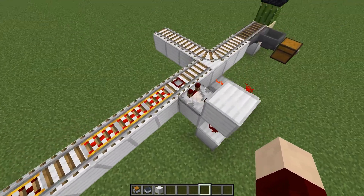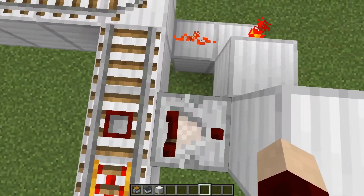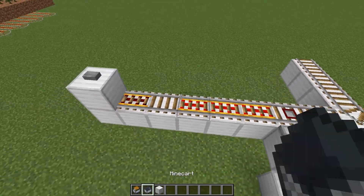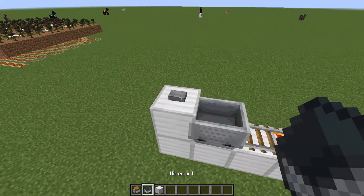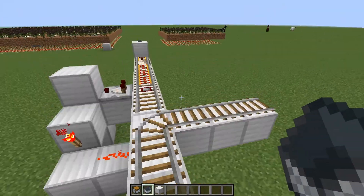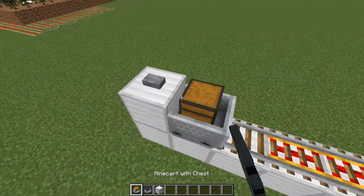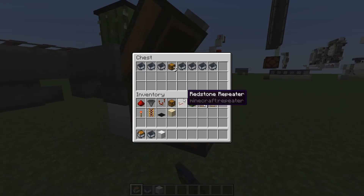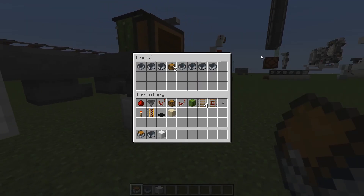The way this basically works is it uses a detector rail and a comparator to detect if there are any items present in the minecart with chests. So regular minecarts, whether there's a player in them or not, will pass on through, and so will empty minecart chests. And these will all get destroyed by the cactus and fed into this chest here.